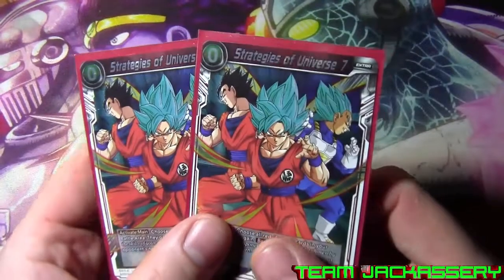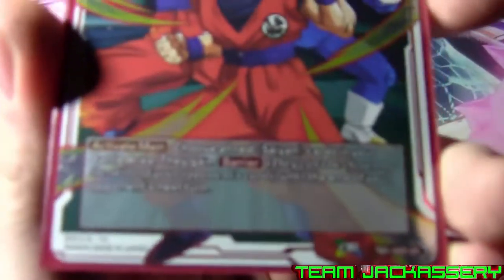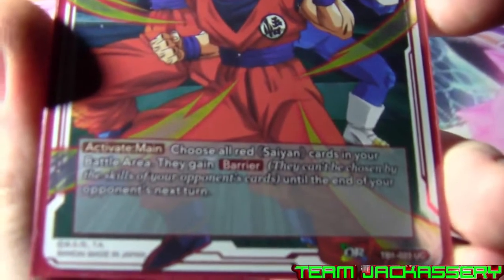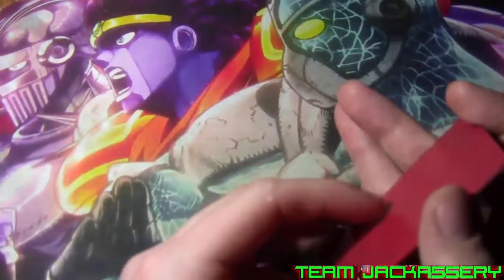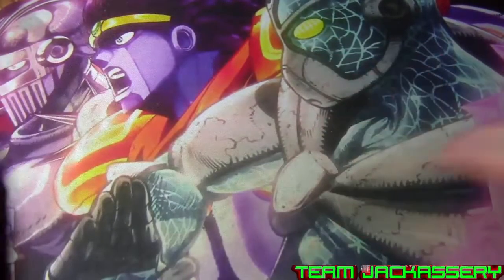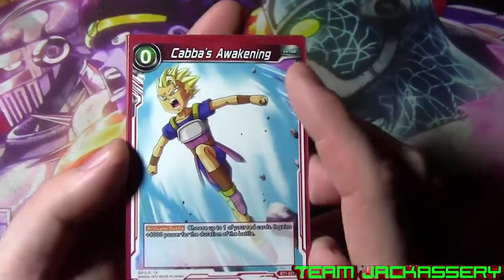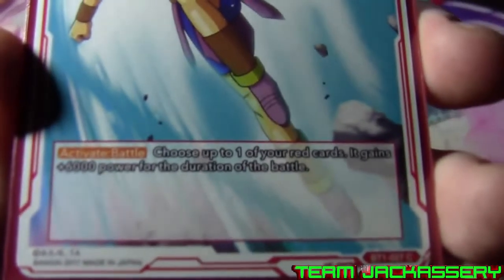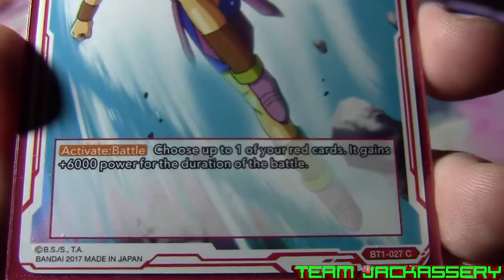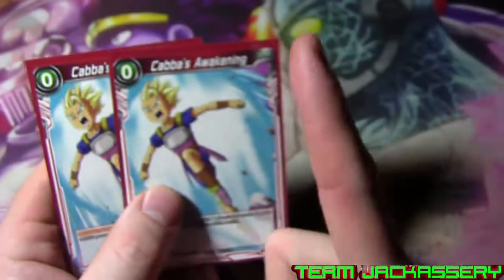Next we run two copies of Strategies of Universe 7 - zero drop red extra card. Active main - choose all your red Saiyan cards in your battle area, they gain barrier until the end of your opponent's next turn. So all your red Brolys gain barrier, so they are easily protected. Next we run two copies of Kabba's Awakening, another zero drop extra card. Another active battle - choose up to one of your red cards and it gains plus 6,000 power for the battle, because that extra one always matters.